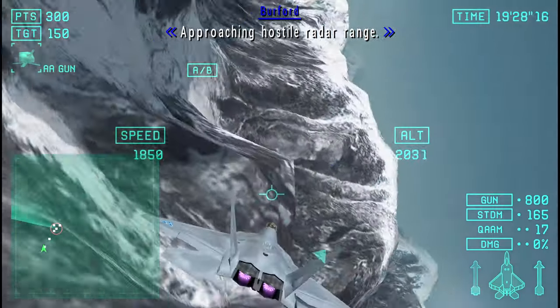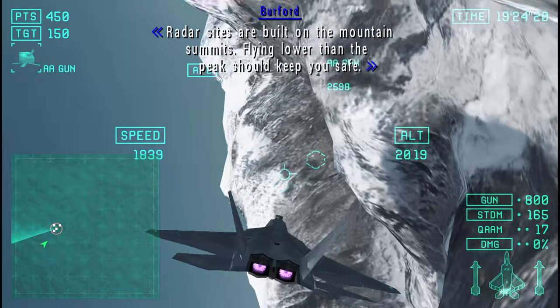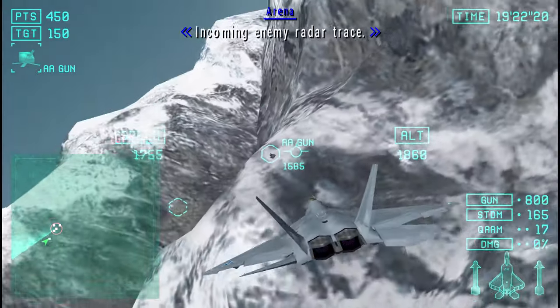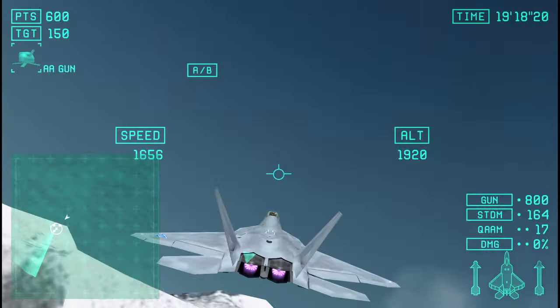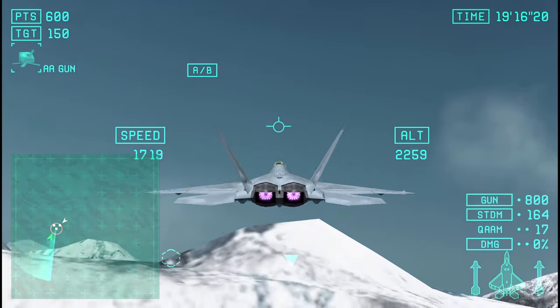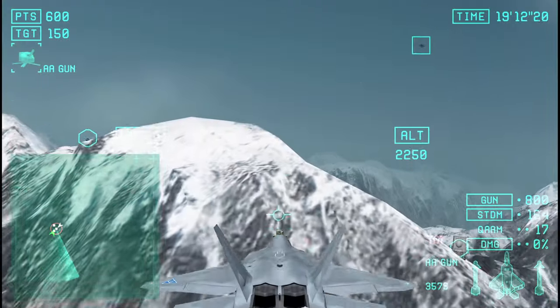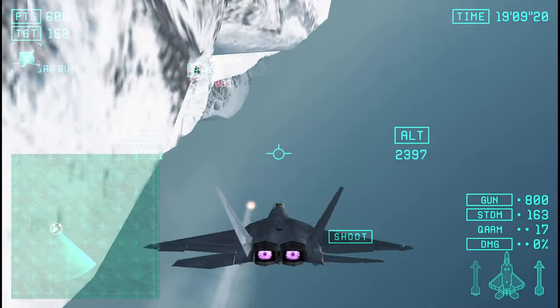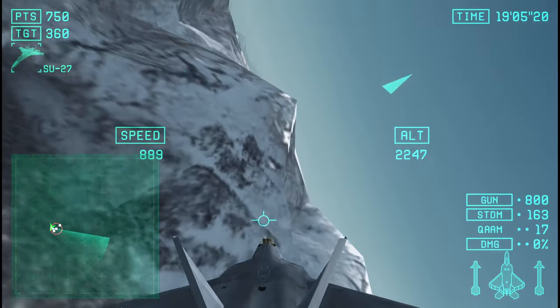Approaching hostile radar range. Radar sites are built on a mountain summit. Flying lower than the peak should keep you safe. Incoming enemy radar trace — just show your face even for a second, the Bala'ur will scrape it right off. Altitude is within safe zone. Altitude is within detection range. Watch your altitude. Hostile destroyed.